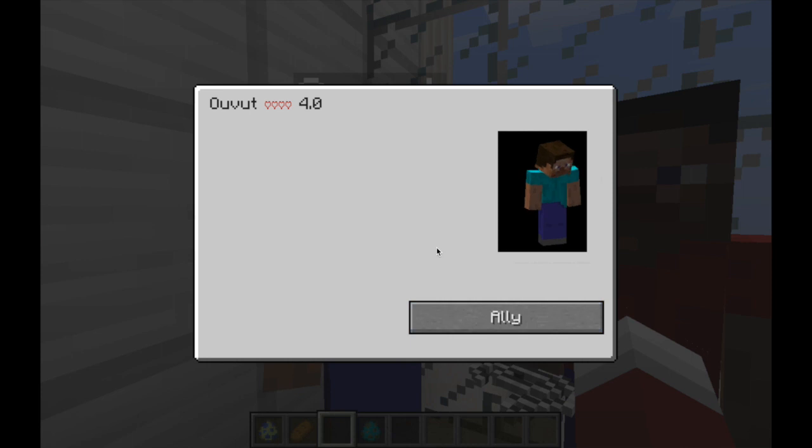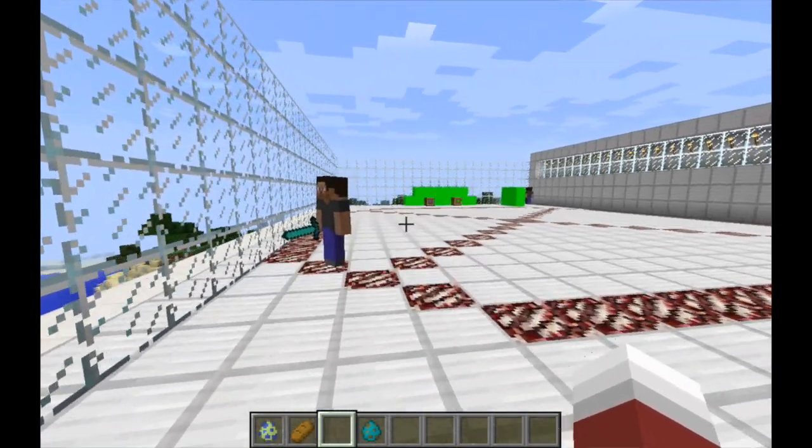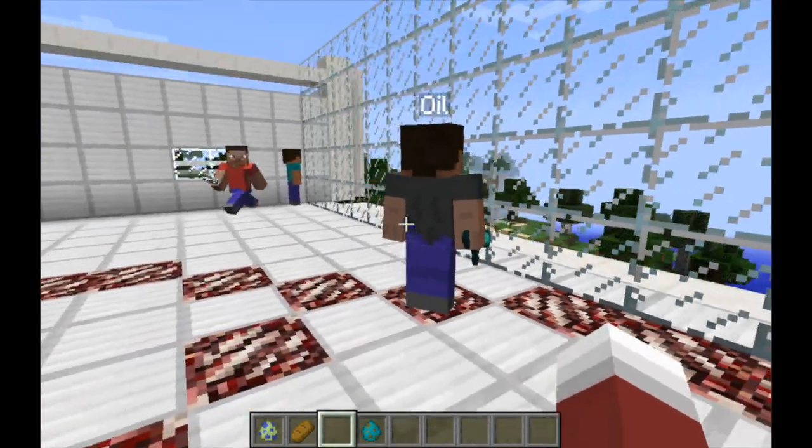So does that change every time? Oh yeah, every time you click on that, the bread actually changes. So you could wait until you get to one bread to make the most cost-effective ally.